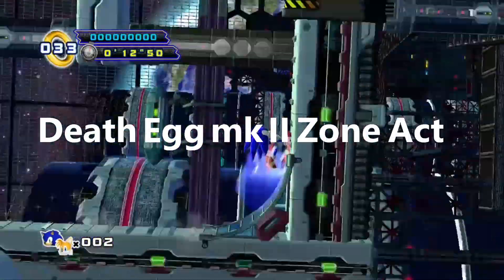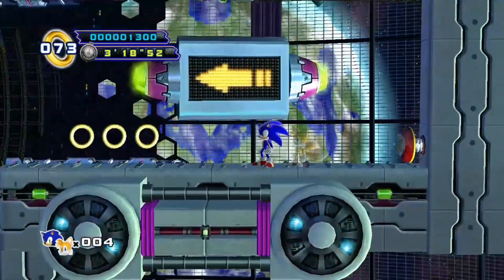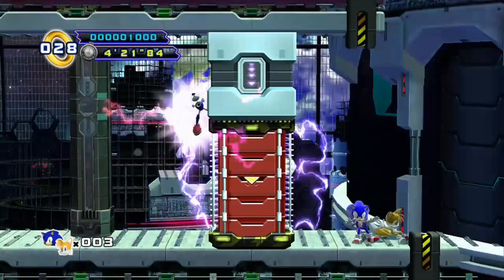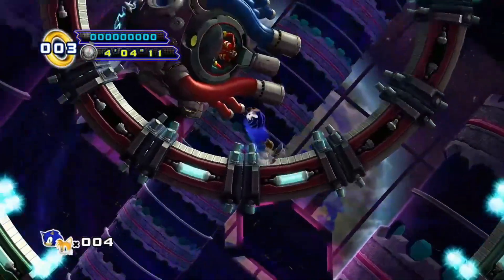In Death Egg Mark II Zone Act 1, up until the first Metal Sonic fight, the only issue was accidentally air dashing with all the gravity changes. After taking him out with teamwork, we head on to the egg heart. No homing attacks are required normally and we take him out.